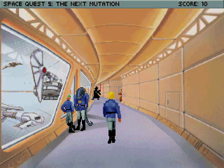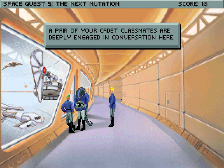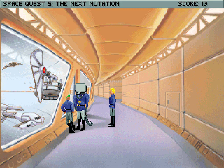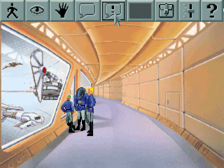I know those two fellows. You can't look at them, though. It's Darth Vader and Obi-Wan Kenobi who are dueling. A pair of your cadet classmates are deeply engaged in conversation here. Do they want to talk to us? Go play in the airlock. Apparently not. We have an extra icon here — this is actually the command icon. No smell and taste in this game, unfortunately. We can't use this now, but we'll need it later.